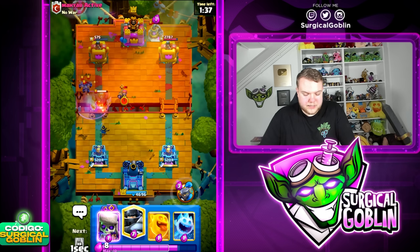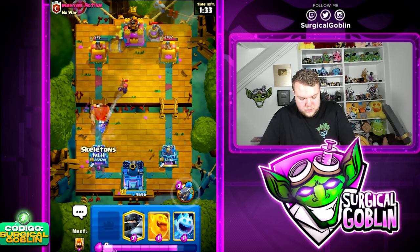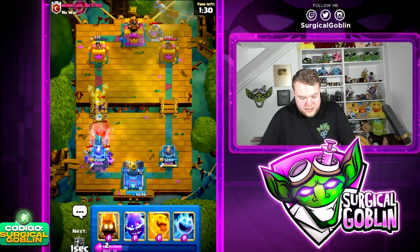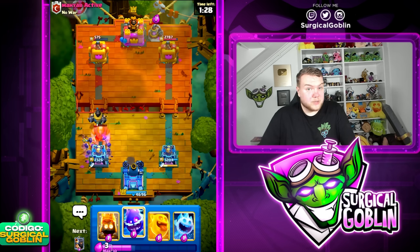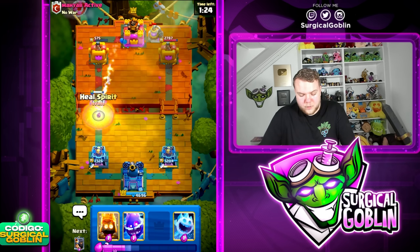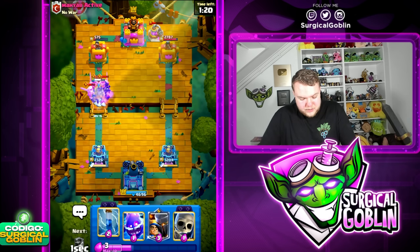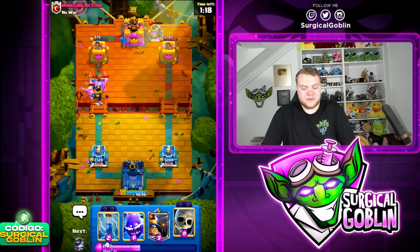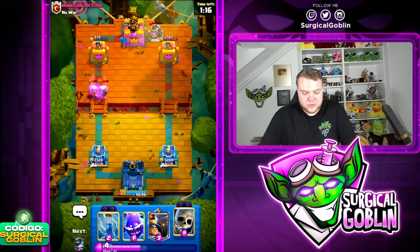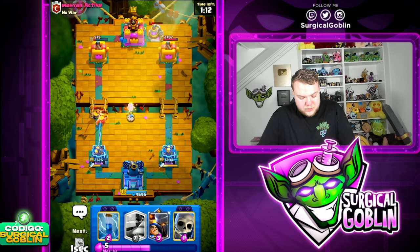Let's prepare the Evo Zap on defense — it's going to kill the minions and help kill the giant. Afterwards we need to be careful. Let's go with skeletons and mega knight up high to make sure we don't take any more damage from the firecracker. Then we have a pretty nice counter push with mega knight. Let's go with the spirits and just keep it like this — we forced out the evo barbs, so we don't need to worry about them anymore.